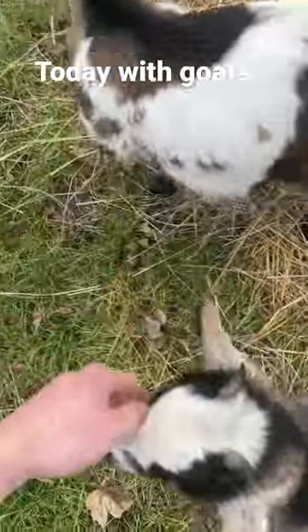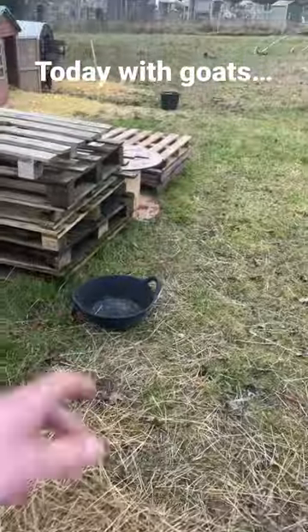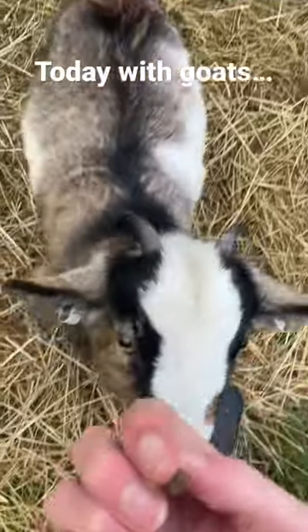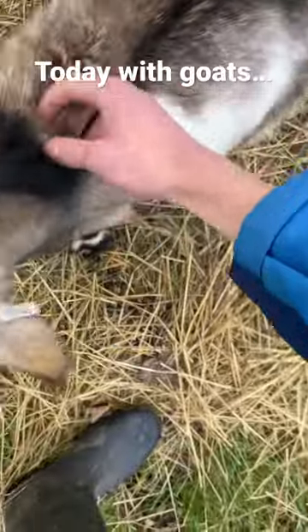Right, today we're starting off with the little baby goats. We've got Maya here, we've got Phoebe - they're just enjoying some hay. We're going to give them some food as well, but today we're going to be turning up the hay and the straw. All right Maya, ready? There we go. Good girl Maya, good girl.